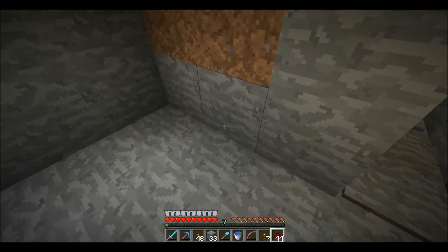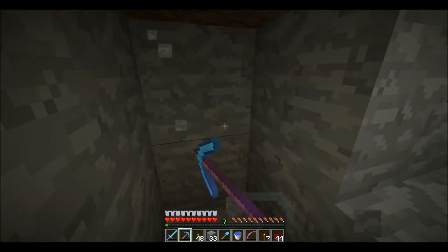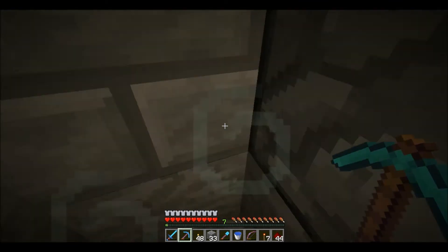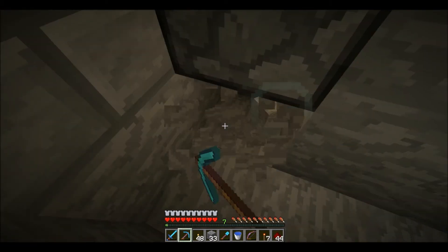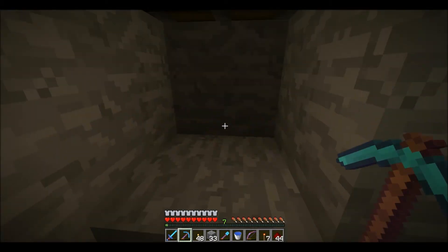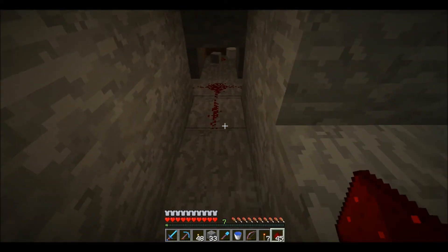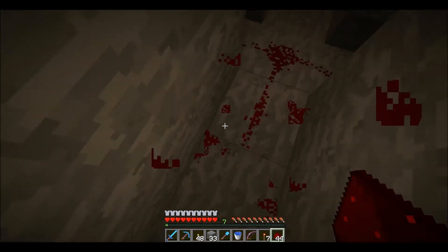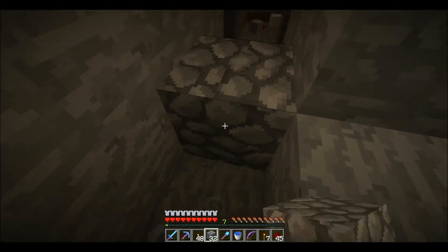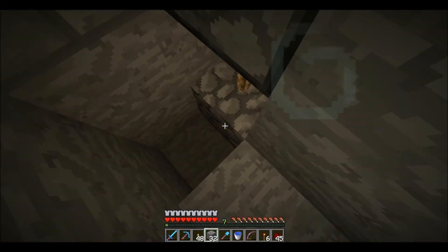And now this one is on the bottom. So I'm gonna go down here. There it is. Let me remember how to do this one. I think I just put a torch directly there. We're gonna put a torch right here. And there we go - the door is done.